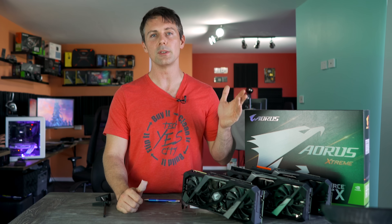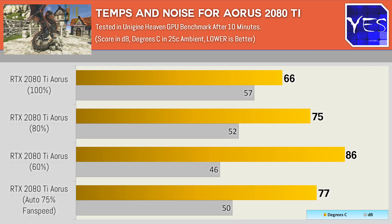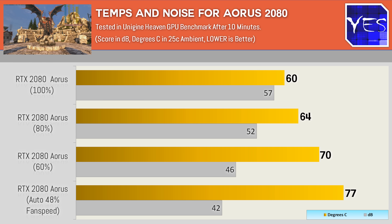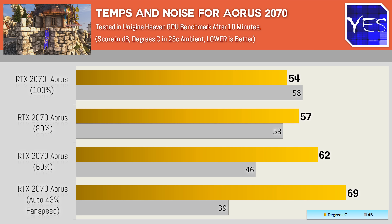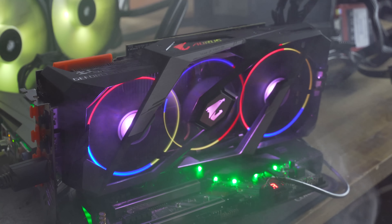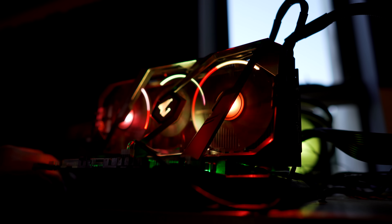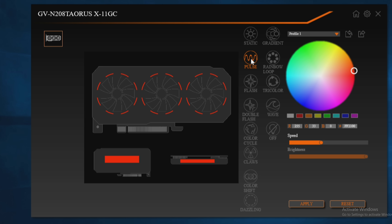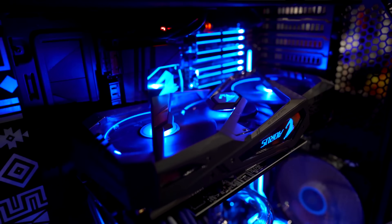Looking at temperature numbers, the 2070 did very well with its cooler featuring three 100mm fans. Even at 100% fan speed they weren't getting that loud. At 60% it's the quietest I've ever heard on any graphics card. The 2080 Ti needed about 80% to keep temperatures under control, while the other two were comfortable at 60%. On auto, the 2070 was at just 43% — totally whisper quiet. The biggest highlight of these cards is the three ring blade LED fans, which are one of the coolest-looking RGB implementations I've seen. They were on display at PAX and looking very impressive.